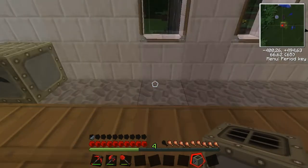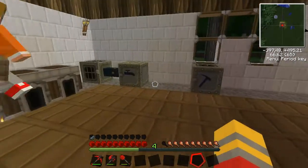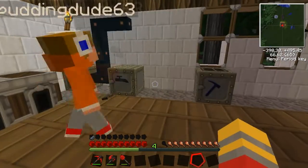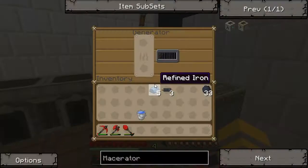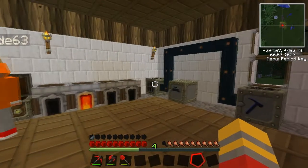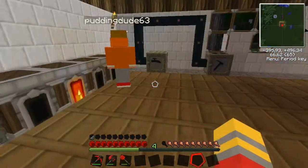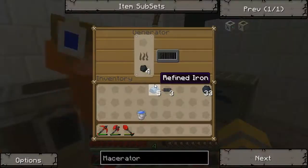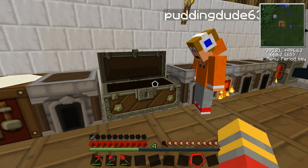We're gonna set down the macerator like that, and we're gonna connect it up with some wires. We connect it with the generator. I'm putting some coal in the generator — yeah, it takes a lot of coal. It eats all of our coal.